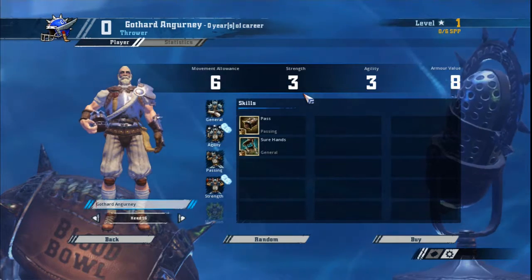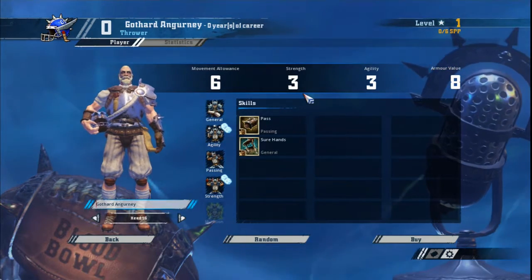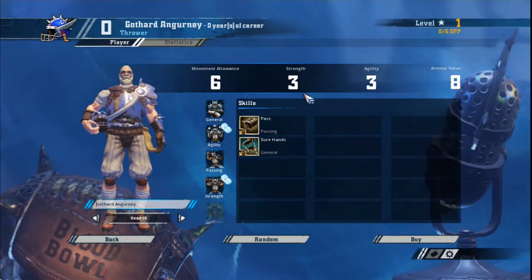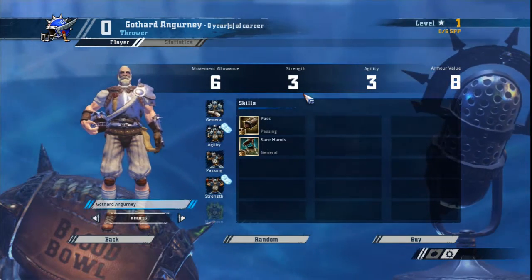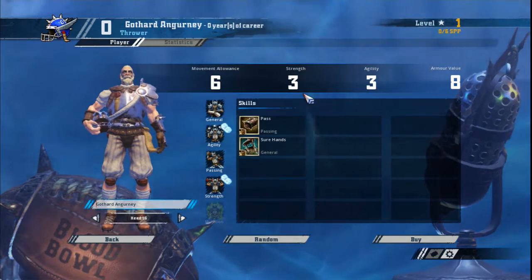For a human thrower to get a three-up on a long throw, he'll need two skills including a double, so generally speaking, using the thrower as a quarterback isn't the best idea. Treat him as a lineman that can pick up and throw a ball when it's late in the half and you're running low on re-rolls. Also, if they've got the ball and they're in a cage, it's a good counter against the leap and strip ball combination — part of elf bullshit.